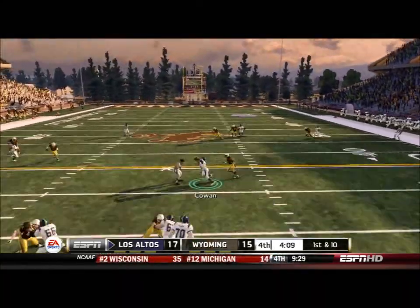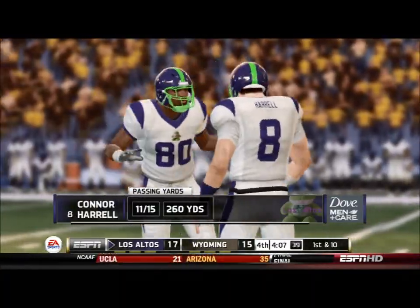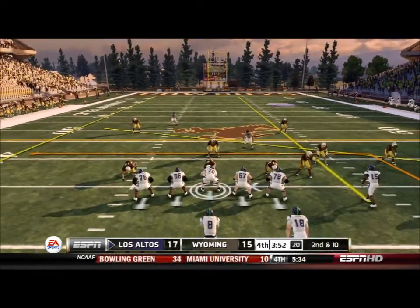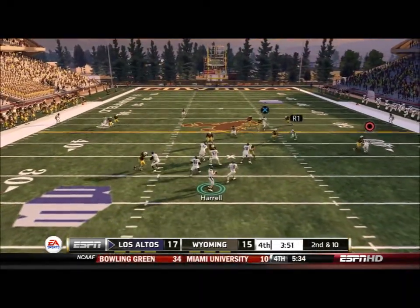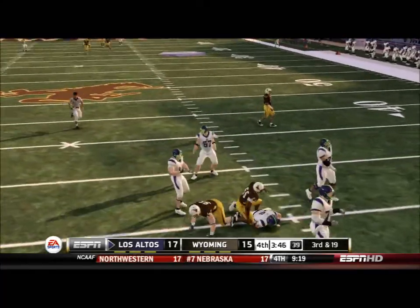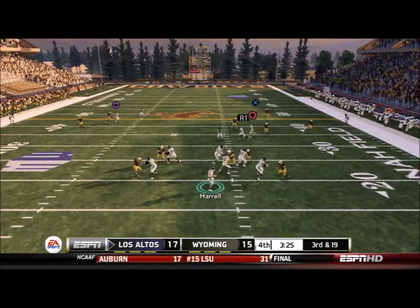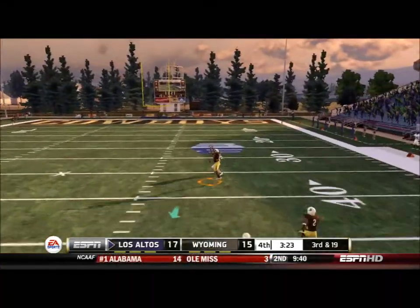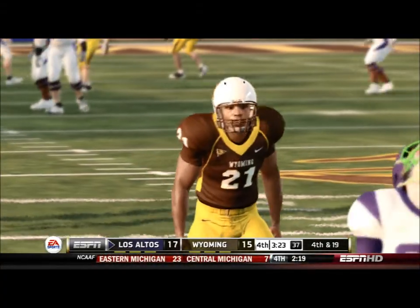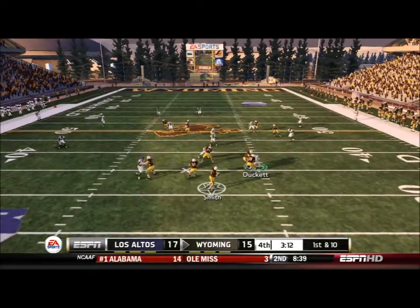We have possession and get the ball to Cohen on the inside square route for a nice catch. Harrow had only one turnover overall — decent day. Unfortunately we take a sack on 3rd and 19, and then on the next drive we get a man open but their defender makes a great play. They even had a chance to intercept the ball, so unfortunately we have to give it back to Wyoming.